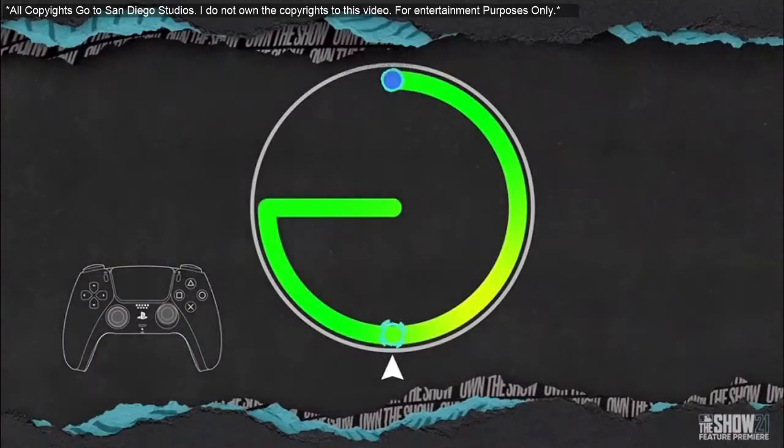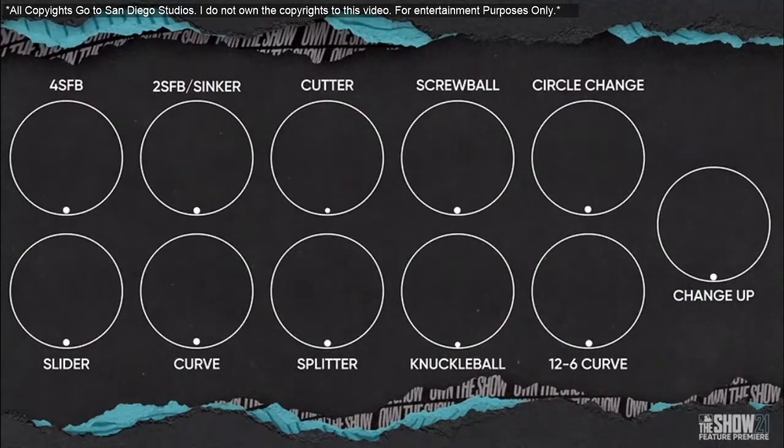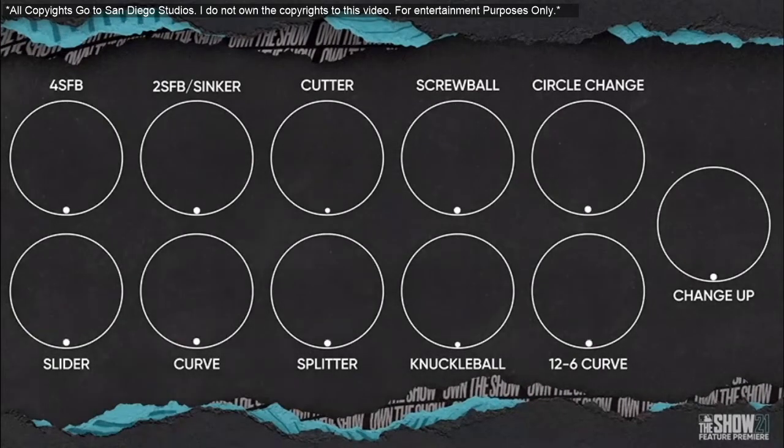The next important thing is the Accuracy Box, which ties into the pitches as well. Basically, every single pitch is going to have a different input on the right stick. So say you want to pitch a fastball — you're going to have to do something like draw down then up, or something like that. It might even go around. There's going to be more demand on how precisely you pitch if you're going to use pinpoint accuracy, which is very crucial.